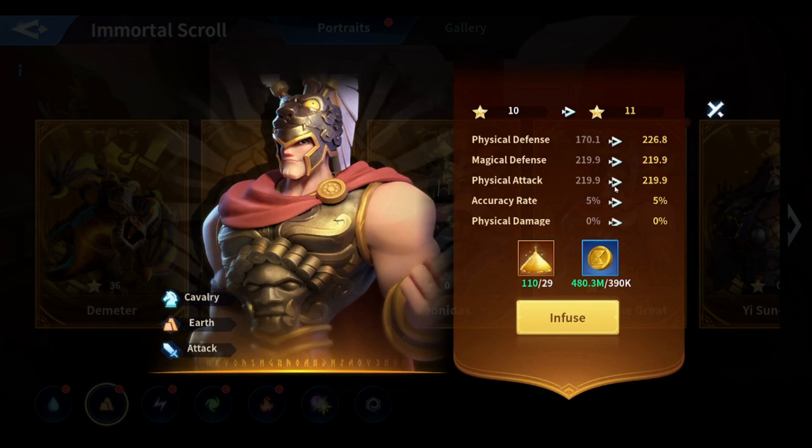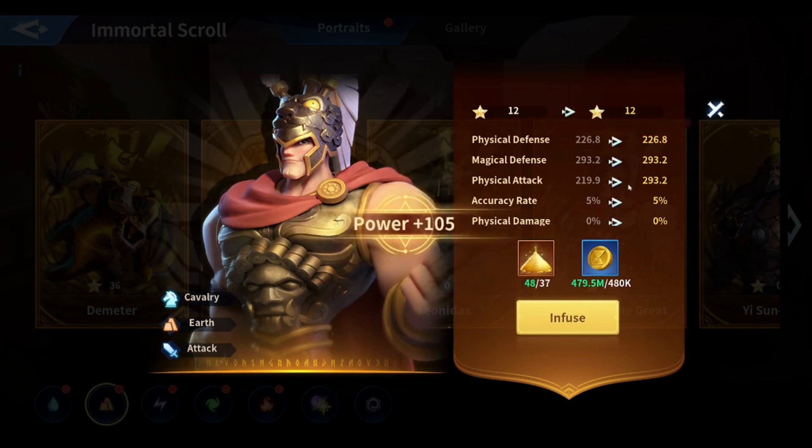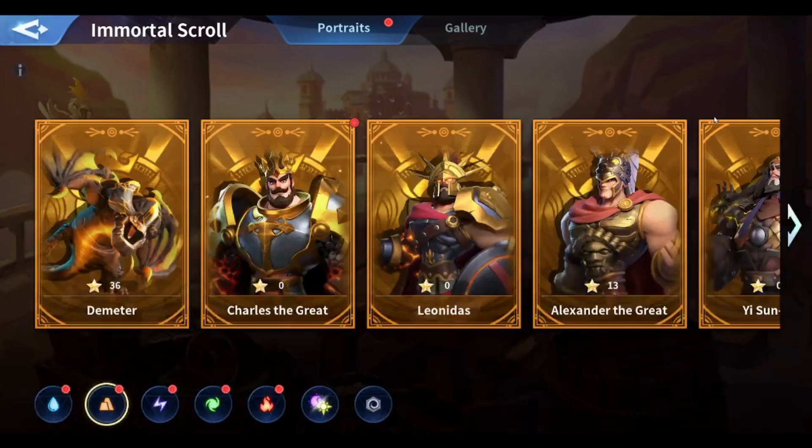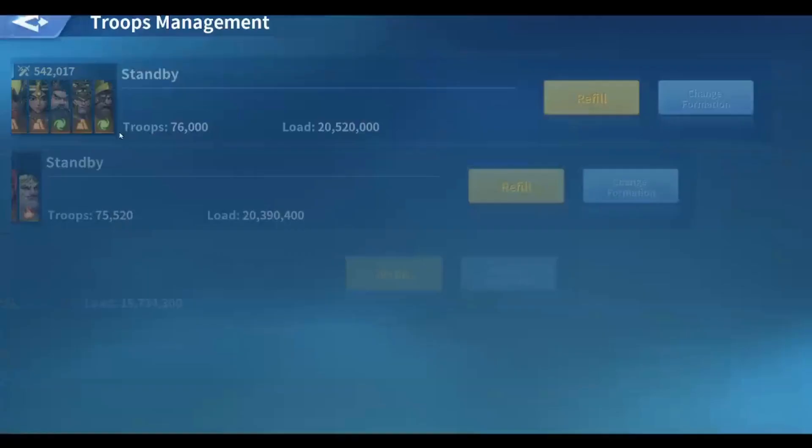Alex's level 10 requires only 29 stardust. Level 11 is gonna increase the physical defense, then magical defense at 33, then physical attack at 37. Now we've got Alex to level 13. I think we need another around 350 to 400 stardust to upgrade Alex to level 20 and get the 5% physical attack increase as well.